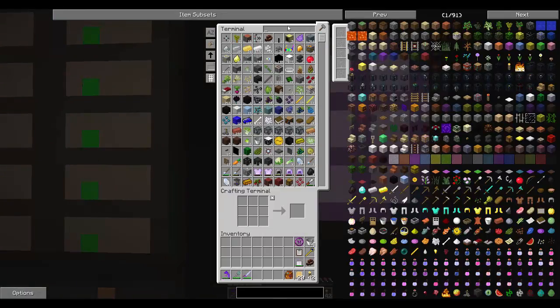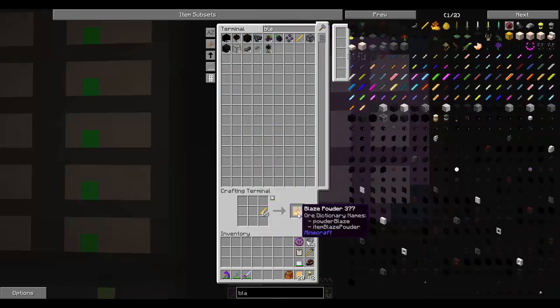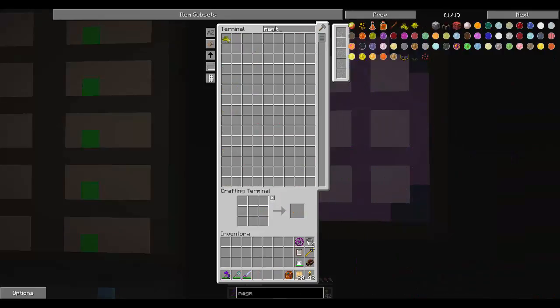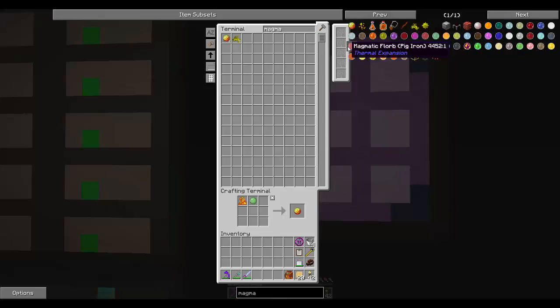Let's go in here — we already had a bunch of blaze rods, didn't even check that. So there's 64 blaze powder. Let's go back and get some magma creams. Magma cream — there we go. One, two, three. Nice.